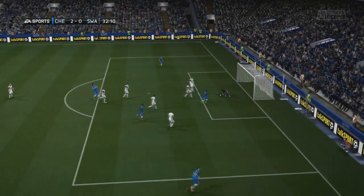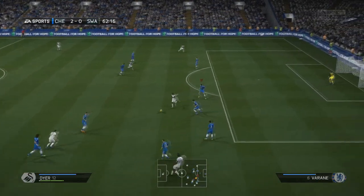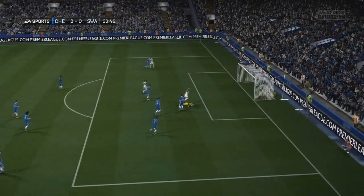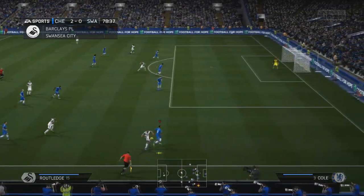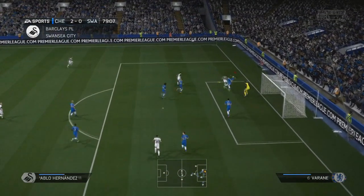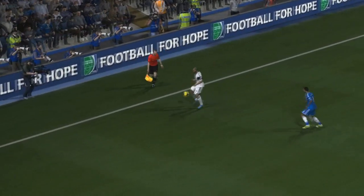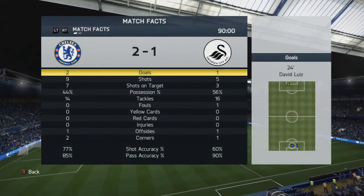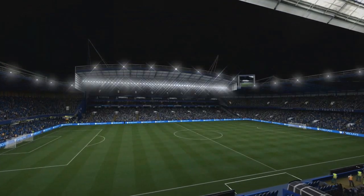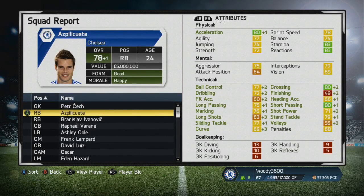David Luiz came close to a second, but Michel Vormi is on hand to make a decent save and push it around the post. They brought on Jonathan de Guzman at half time and he really invigorated them — they were a completely different side after the break. They flew at me. With 10 minutes to go they pulled one back through Pablo Hernandez — how he was able to beat Rafael Varane and Azpilicueta in the air to win that header, I'm not entirely sure, and I was very disappointed. But we were able to hold on for the win. As you can see, Swansea had a lot of the ball as you might expect from a Michael Laudrup side, but we had more of the chances and crucially more of the goals. So we picked up three points, keeping up the pressure on those at the top of the table.